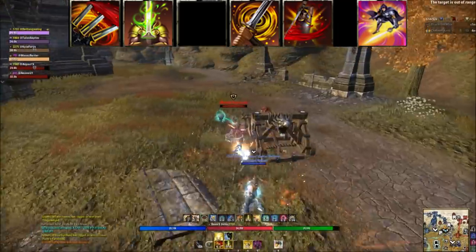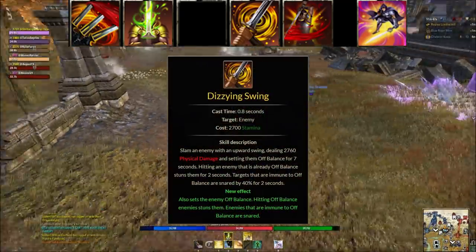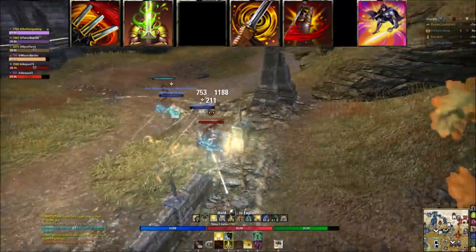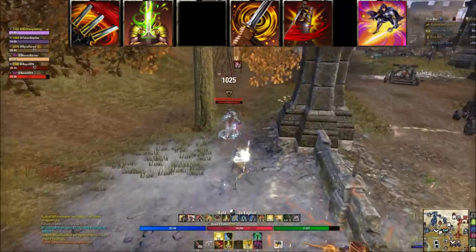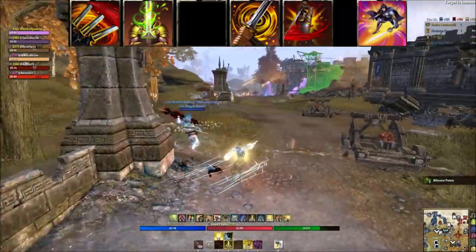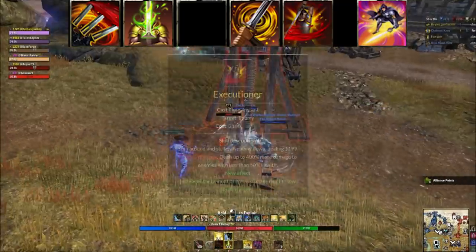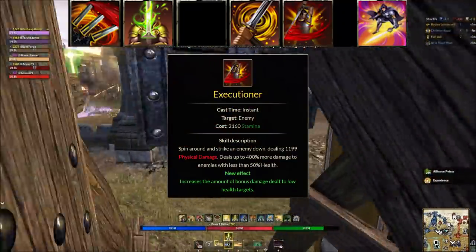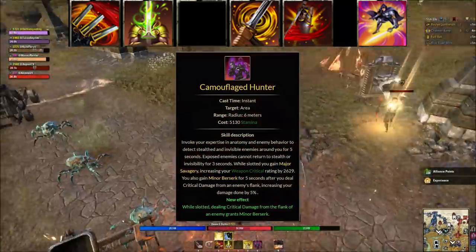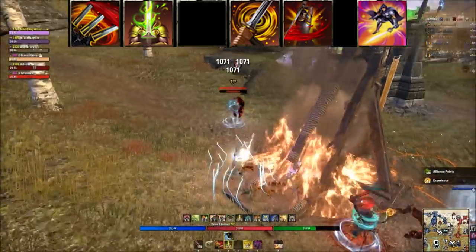Dizzying Swing is the main spammable — a simple single-target ability you can use if you don't have a class-specific option. You can also swap in a damage-over-time or something like Biting Jabs for Templar. Medium weave a light attack in between to stun the target — it's effective but can feel annoying. Next is Executioner, a single-target execute that ramps up damage the lower the player's health. Swap it for Camouflage Hunter if stealth players are bothering you or you want something simpler.